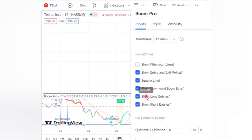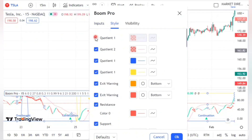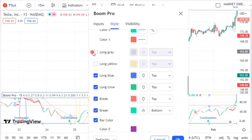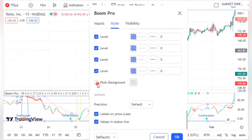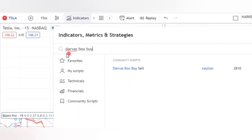To change the Boom Hunter Pro indicator settings, go to Inputs and change the time frame to 15 minutes. Also untick 'Show Long Entries' and 'Show Short Entries.' Move to Style and untick Caution 1 and Caution 2 with color zero. Go down and untick Long Gray and Long Yellow. Last but not least, untick Plots Background, then click OK — everything will be sorted.